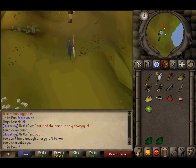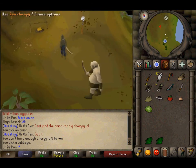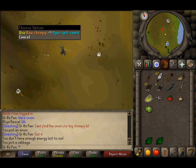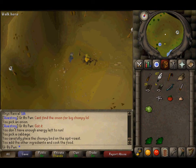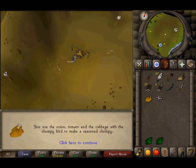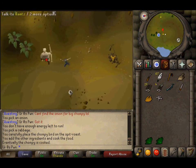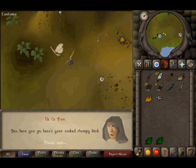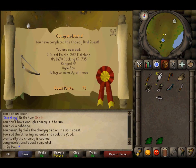Everything else is southeast over here. Once you have all the ingredients that they need, you want to use it on the spit roast — it will use all of the ingredients. And then once you have it finally cooked, you want to talk to Rantz. Ta-da — we have our quest complete, and we have another quest down for Myth Gloves.